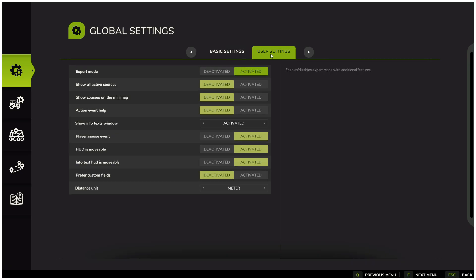Moving to the user settings — here you can customize the interface to suit your preferences. In expert mode, you will have more options available, so you can experiment and see what works best for you.